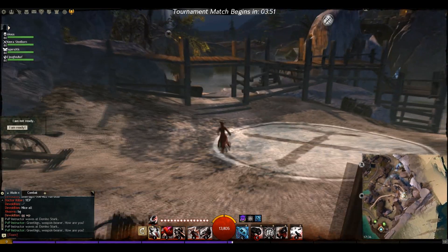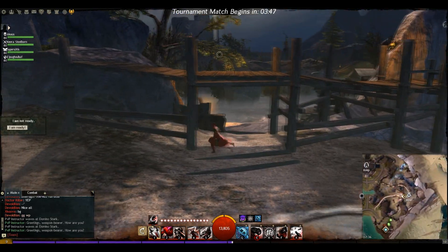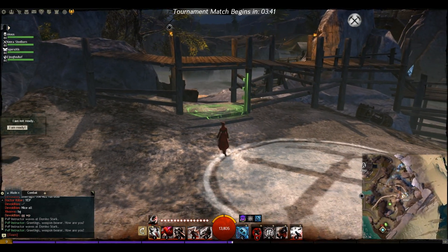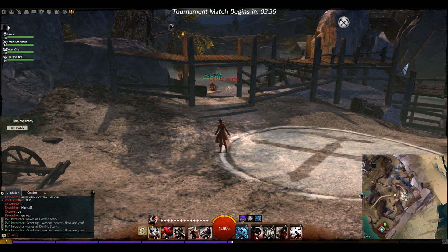From a defending point of view you've got a few different points you've got to keep an eye on. This area here — this choke point — is probably one of the best directions you want players to be coming through. You can choke them up very easily in there; it gives you a good target for AoEs, and most AoEs do fit in that gap so you can get those attacks off.